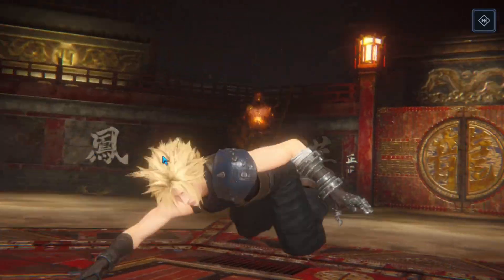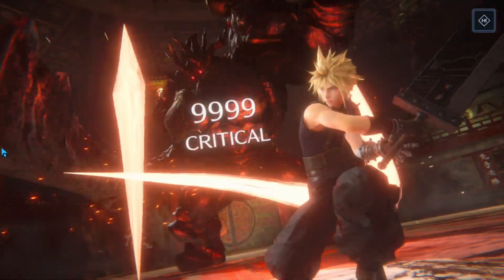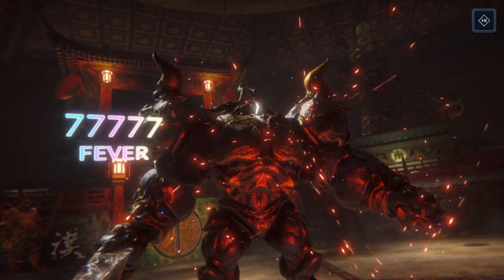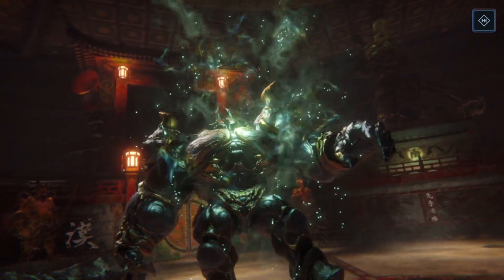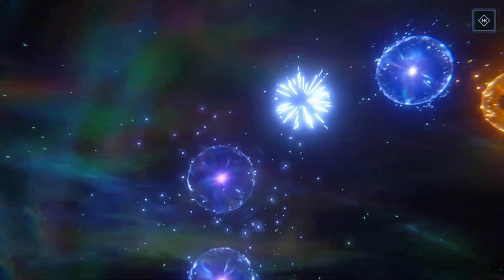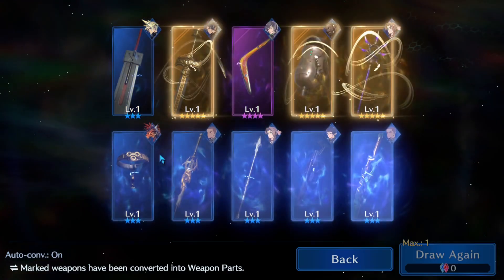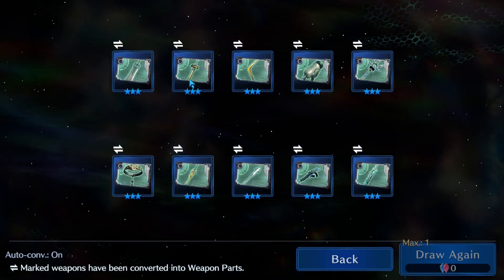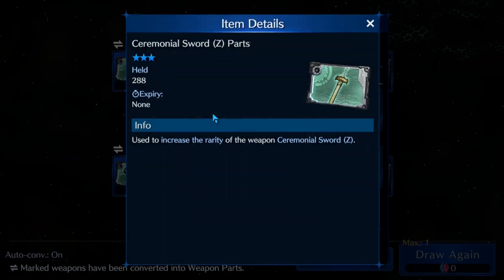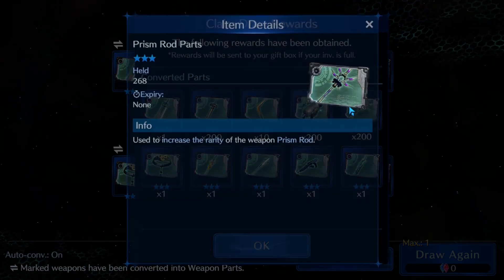There we go, Cloud, nice job. What did we get today? We got three things — we got Zack, Barrett, and Aerith. All repeat things, which is fine. The ceremonial sword looks like the W machine and the prism rod.